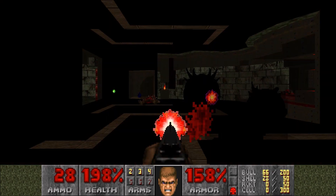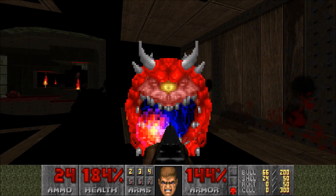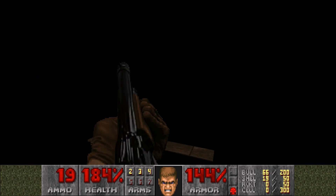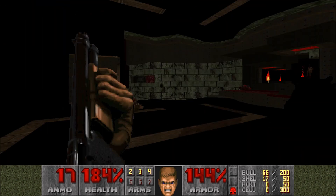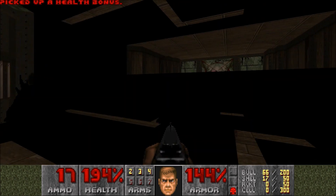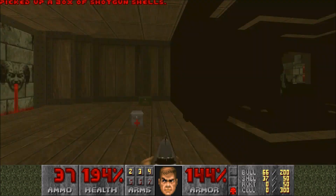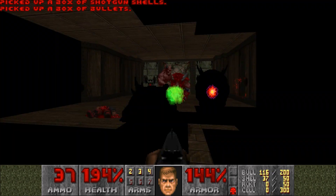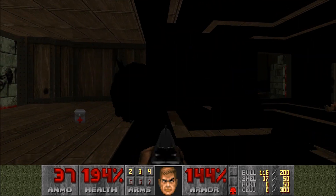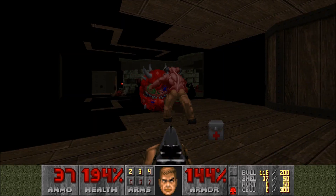This part isn't too bad. Just don't get pinned by the specters, because that can really suck when that happens. Running for the health potion. Now these guys — we're going to get them to infight. You're probably going to have to do a lot of infighting in this wad just to save ammo, because Sigil really doesn't let up.